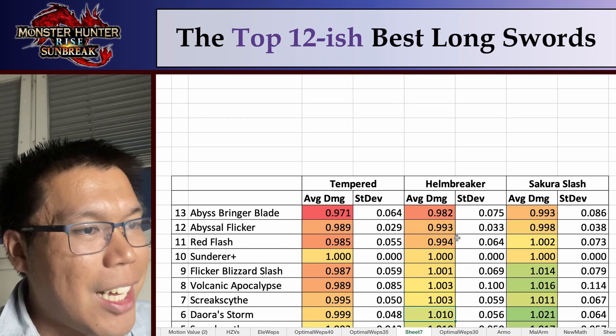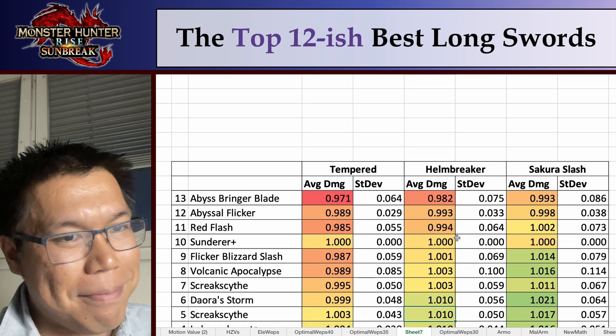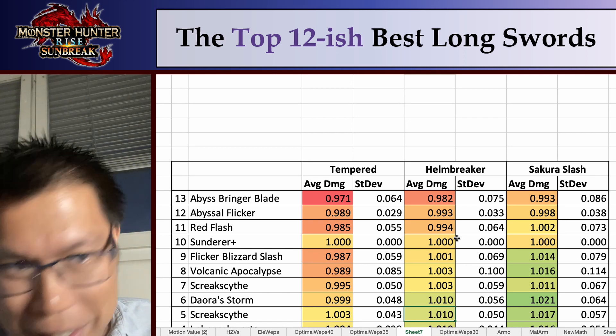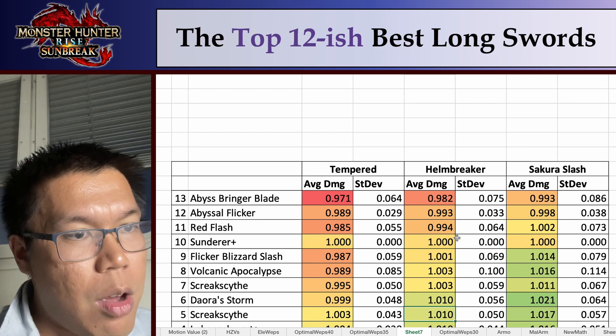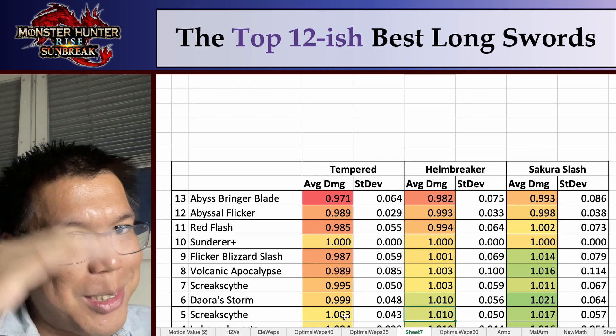With that, let's get to the top 5. Number 5 is the Street Scythe again — these are different builds, a raw damage build versus the higher-ranked Street Scythe which uses the elemental damage build. This is really off the cuff and I'm afraid my battery is going to die, so let's keep going.